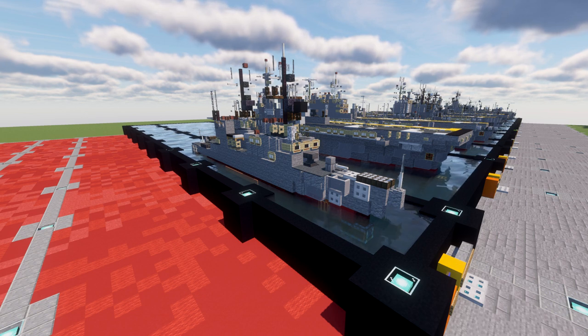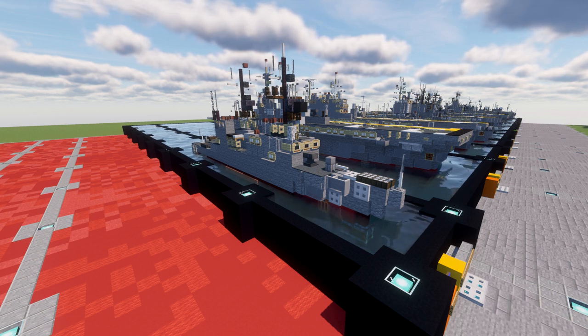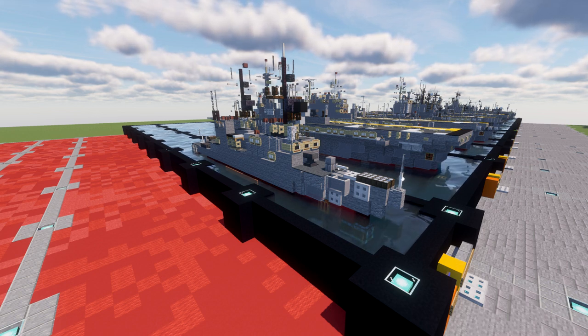Spruance served in the U.S. Atlantic Fleet assigned to Destroyer Squadron 24, operating out of Naval Station Mayport, Florida. Spruance was decommissioned on March 23, 2005 and was sunk as a target on December 8, 2006. The Spruance class of destroyers were readily regarded as one of the first successful anti-submarine and anti-ship destroyers produced by the U.S. Navy.